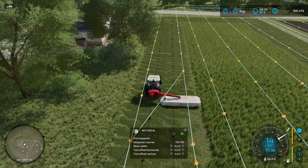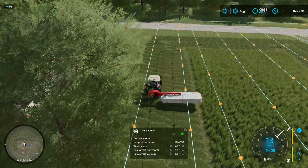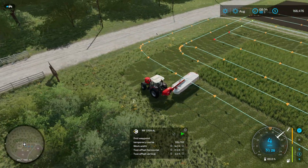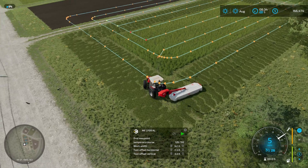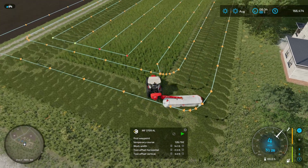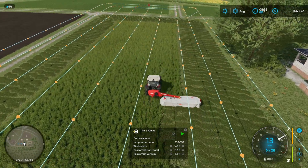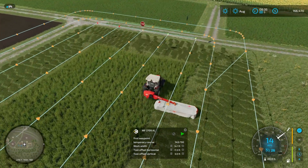I just wanted to show purely the offset mower for this example. A front mower would make it a little bit nicer if you're running a standard course, because you're going to mow in front of your tractor so you're not driving on the grass you need to cut. In base FS that's not a problem, but if you had the crop destruction 2.0 mod that the Farming Agency guys created, you'd be crushing some of your grass.